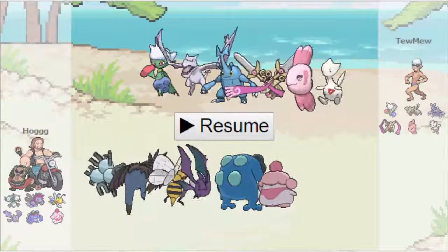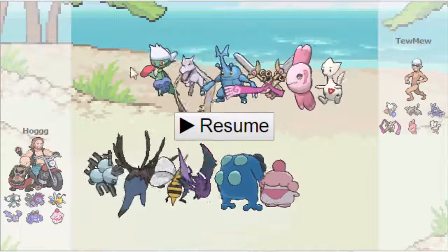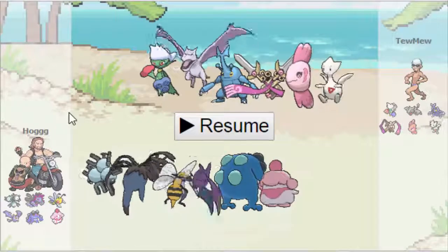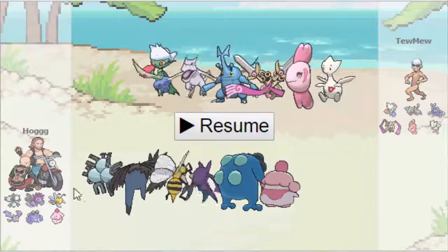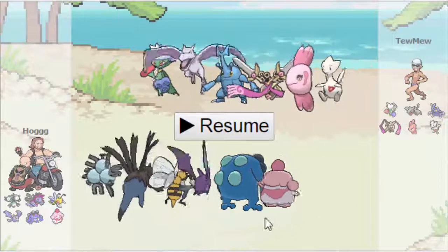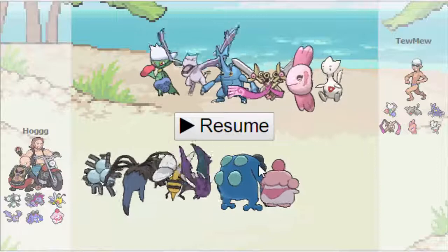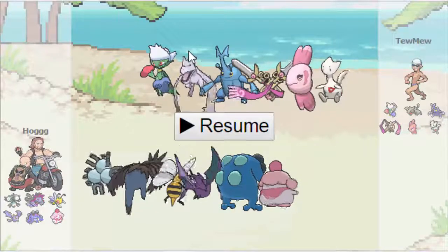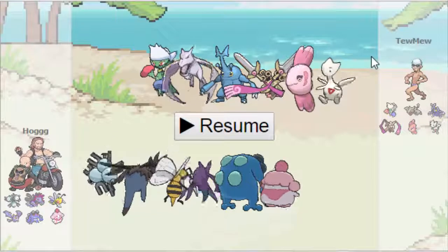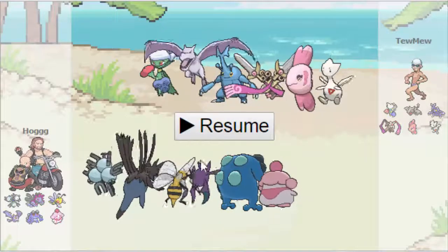What's going on guys. Today I've got the underused ladder tour game between Hogg and Toomew. Hogg is choosing to bring this solid-looking Volturn offense team featuring Mega Beedrill and Magneton, with Slurpuff as probably a cleaner and Stysmetode as the choice stealth rocker. Toomew chose to bring this really weird-looking semi-stall team with Togetic — really interesting choice on his part.